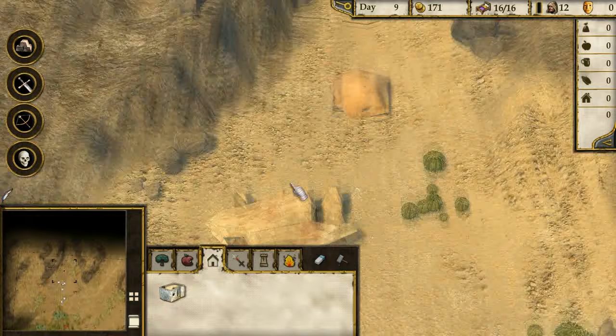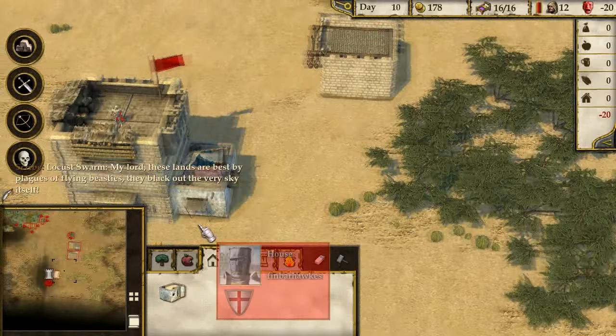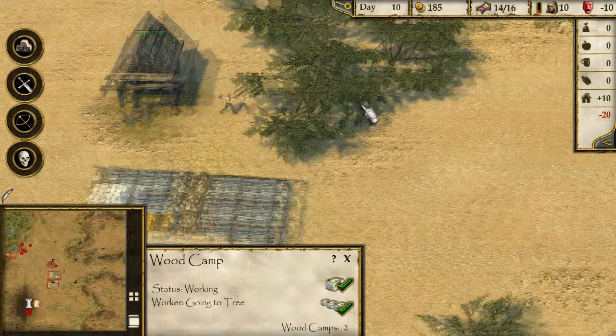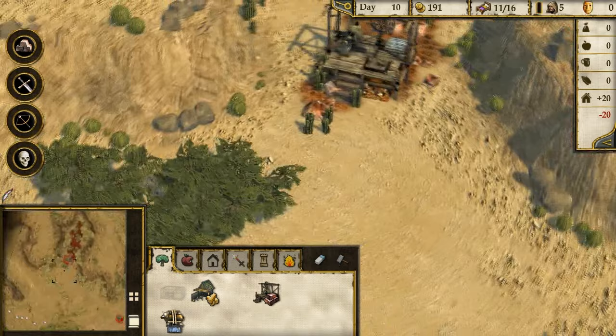Yeah, that's not good. How can we make our people happier? We got food stored - eaten daily as standard. Do we build an ale thing? I don't think we can grow any ale. These lands are beset by plagues of flying beasties - they black out the very sky itself. We need some more wood. Is this wood camp even producing? He is cutting down trees nearby. Let's get another wood camp. We do need more wood faster.